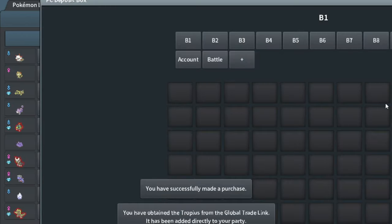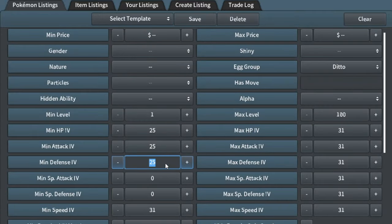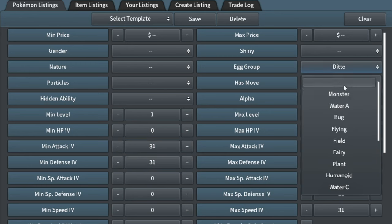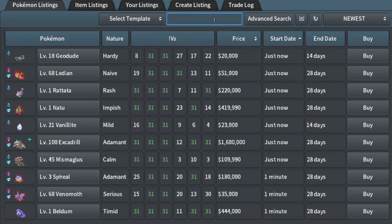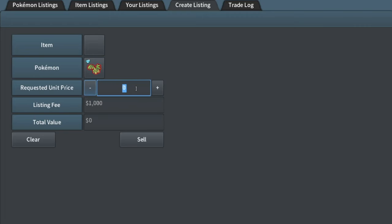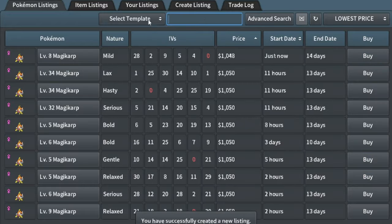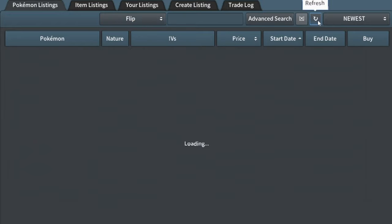I bought this just because it's Tropius — for some reason Tropius sells for quite a bit, not quite sure on the reason why. Let me just search 31–31 Tropius. 30k — I thought it was going to go for more. I bought it for 26 or whatever. I thought for sure that would sell for more than that.